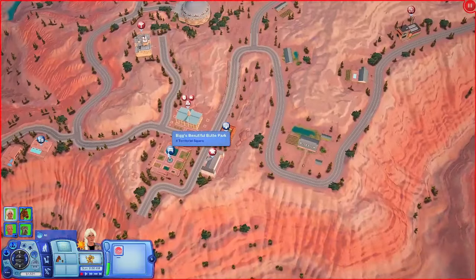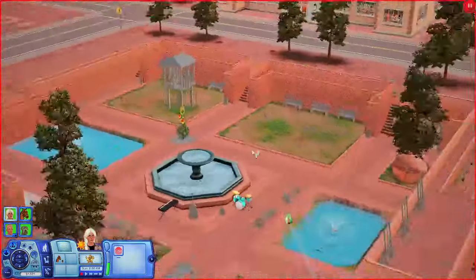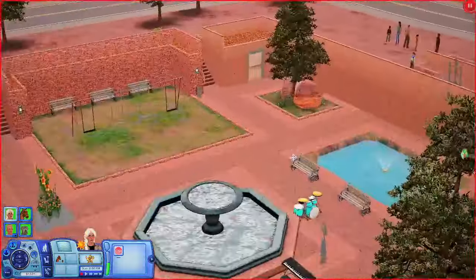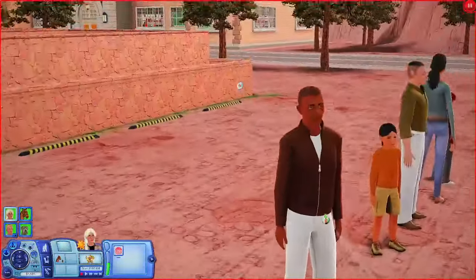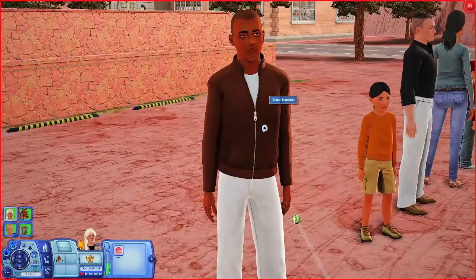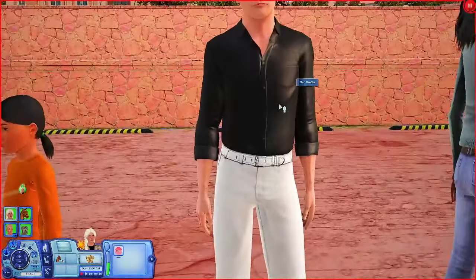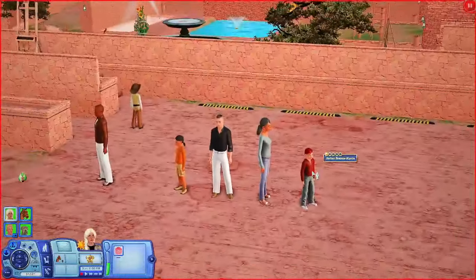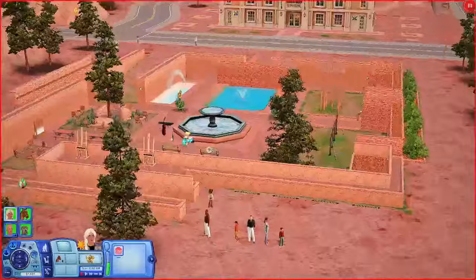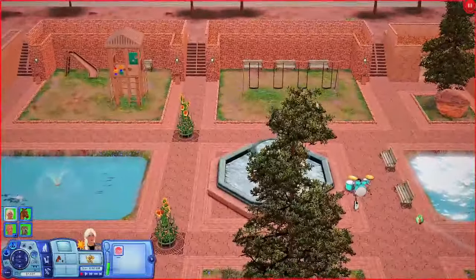Okay, what's this? This is Big's Beautiful Boot Park. Look at this cute little park — and more sims! So many sims. They look a little bit like Butterface. Dan Smith looks different, but otherwise they kind of all look the same. It's populated, it's okay.